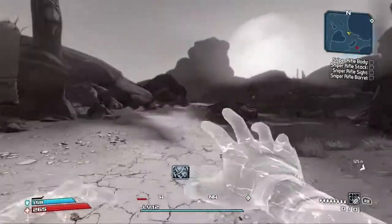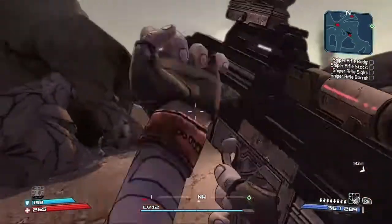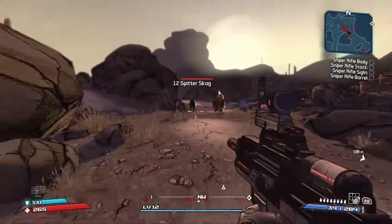The easiest way to take on Mobile Marley if you're underleveled or playing for the first time: they spawn over there if you get the mission. We're going to aggro them by shooting at or near them, and then from the phone rank we're going to take them over to a specific spot.